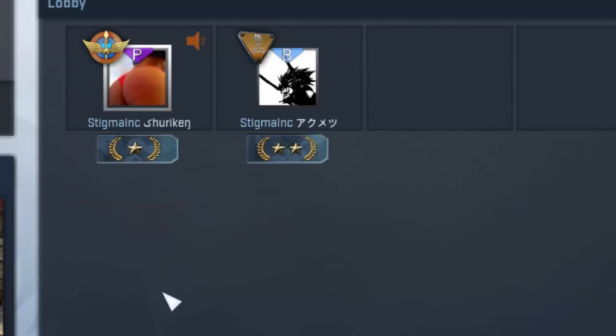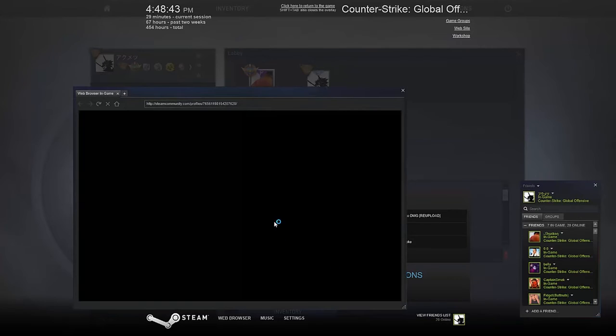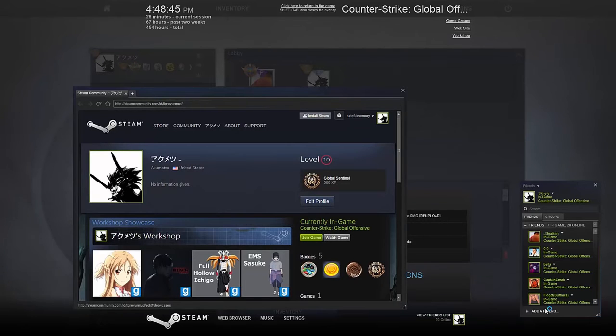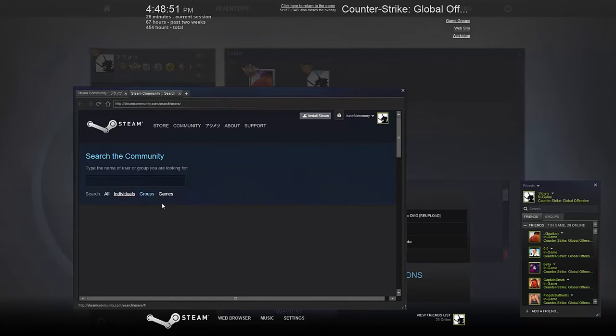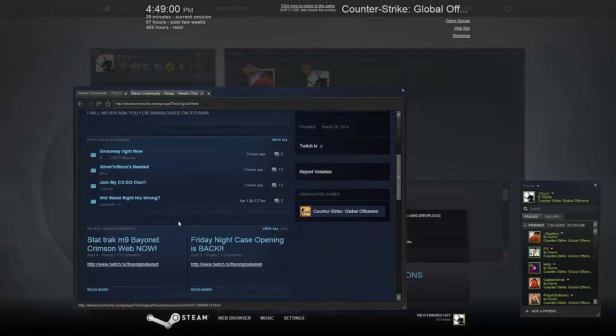So this is definitely useful if you guys want to join streamers. All you would need to do is find their profile ID, which is pretty simple to do. You can search for their groups — I know a lot of them have groups. For example, Weed. You can click over here on add friend — this is where you can search for the group. So Weed has his own group.